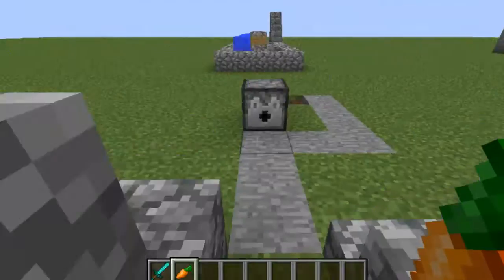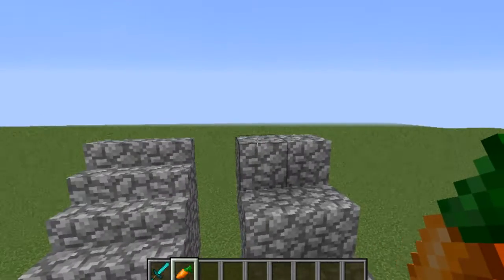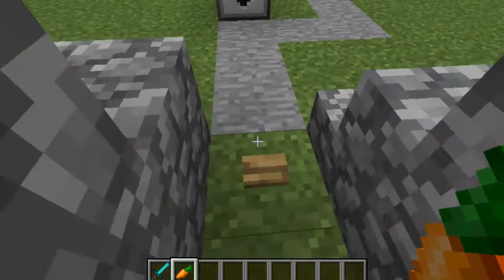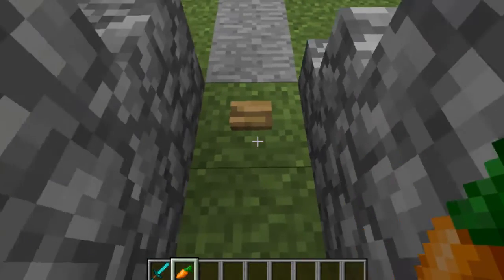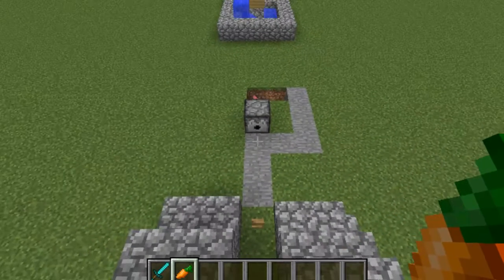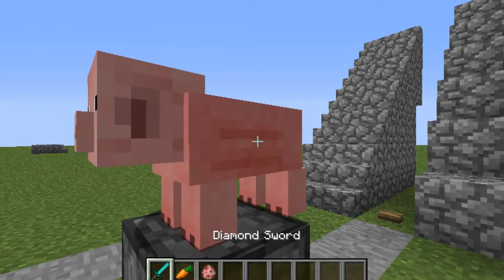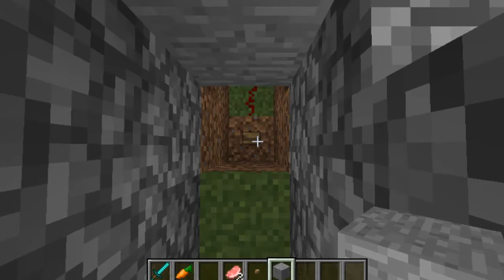For this next myth, I'm testing whether mobs will choose to climb up regular blocks opposed to climbing up stairs to get to food — specifically a carrot I have. I have some redstone signals running underground, and this button will give me a few seconds to get up and into position to attract the mob. Okay, I think I should have thought this through — let me get another test set up. I'm going to press this button, run up the stairs, and go.